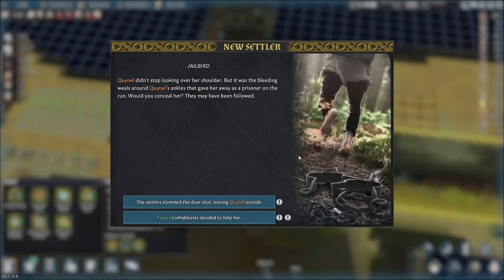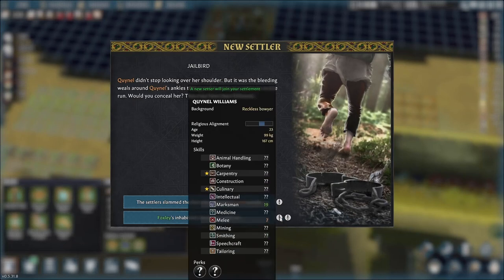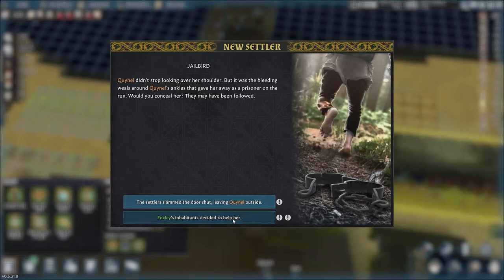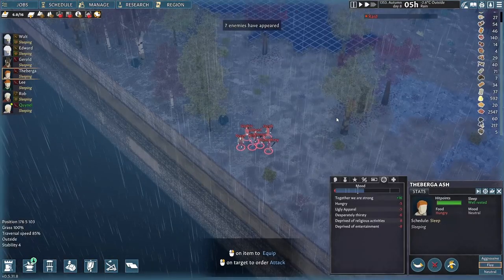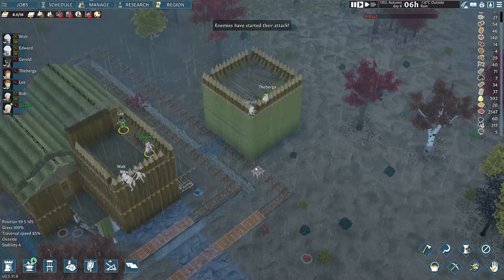Let's see how things look after the second defense tower is completed. Honestly, at this point I am looking forward to a raid. This time, Quenelle, who is a skilled marksman, is joining us — she will be a good addition to Foxly. There are 7 enemies this time. On our side, we are 4 archers and 3 melees.